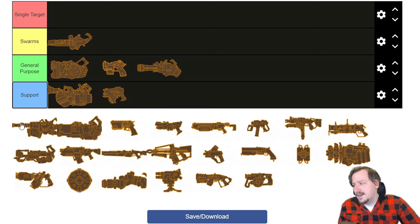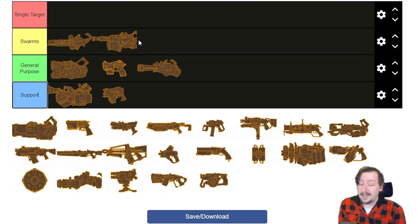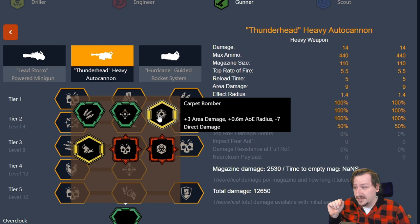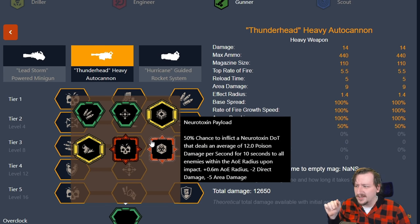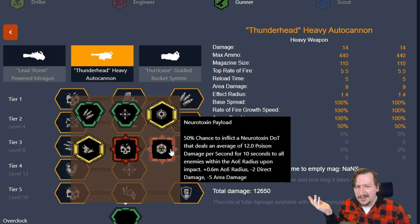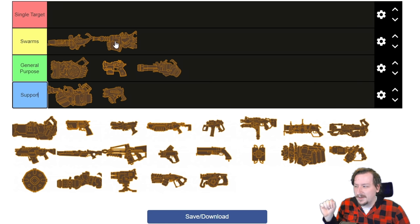Next up we have the autocannon, which I'm going to put into the swarms category. The autocannon really excels at swarms — it can do well against single targets and be a general purpose weapon, but where it really shines is against swarms, especially with AOE overclocks like splintering shells, carpet bomber, and neurotoxin rounds, which completely destroy hordes. Big Bertha does give you an option for pretty good single target damage. I would say this is probably best in the swarms category, though with Big Bertha it could move to single target or general purpose.